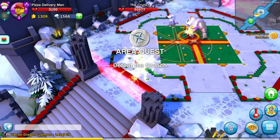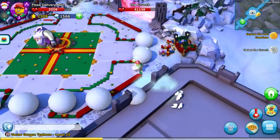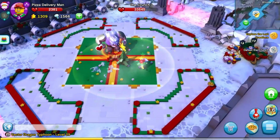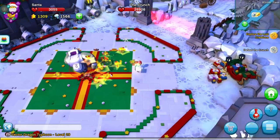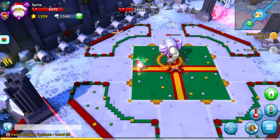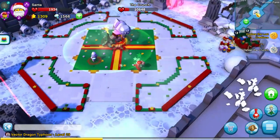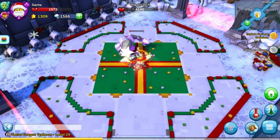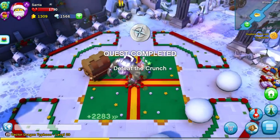We might have to use him. We do have Santa — I guess that's got to count for something. Go around, go around — we got around this time. Usually we miss that. I guess we should stay on this side so we can avoid the snowballs if they do that again. I'm going to hit you with a bag of presents — oh, there's no gap here. There we go, defeat the Crunch!